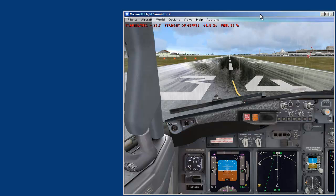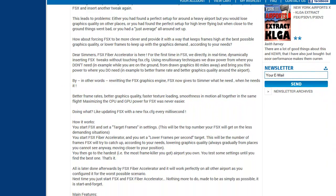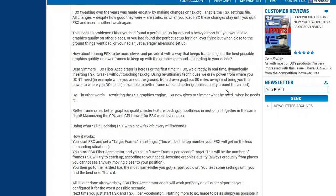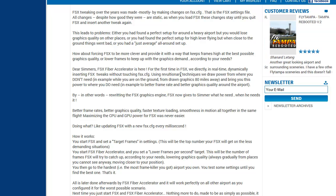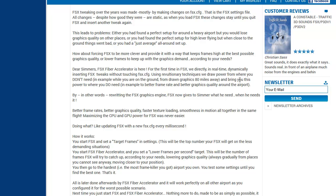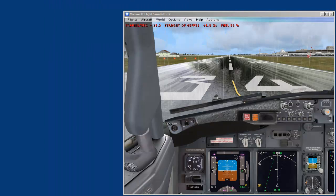Hi everyone. I'm trying out the FSPS, Flight Simulator Platform Solutions, a new piece of software called FSX Fiber Accelerator. In their words, it says: 'For the first time we directly, in real time, dynamically insert FSX tweaks without touching FSX config. Using revolutionary techniques, we draw power from where you don't need it, like graphics that are 80 miles away, and bring you the power to increase your frame rates.' So let's see if this actually works.